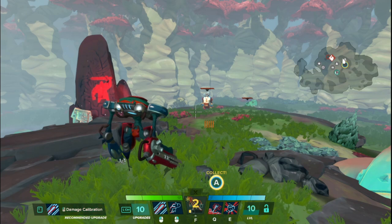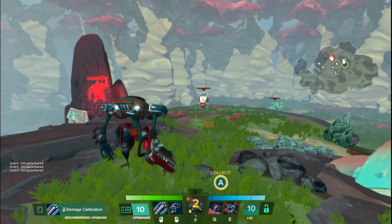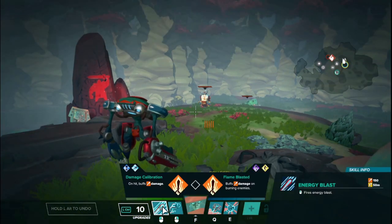T-MAT has 1700 health and 15 armor. For a long time I actually thought she had 25 armor. She doesn't. It must have just been her robot shell, the sleek new design — I thought it was heavily armored, but it's not. But let's start with the left mouse button, which is called Energy Blast.